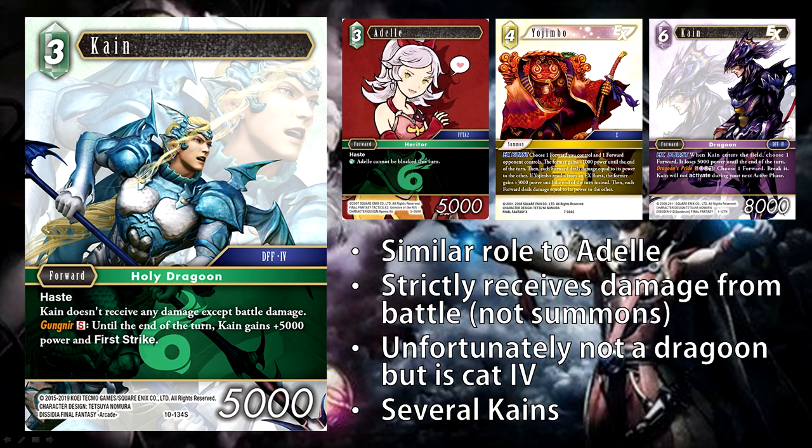If your opponent doesn't have a field already, you can just play Kane on an empty board and swing with it. Generally your opponent is not going to have removal to get rid of him — Kane does not receive any damage except for battle damage, so a large majority of removal won't hit him. Your opponent is generally just going to have to take it to the face if they don't have a forward on the field. Power reduction does still affect him, so Lightning and Water can get rid of him. But against other elements, this guy is just swinging in pretty easily, and you can always threaten Gungnir if your opponent has a blocker.